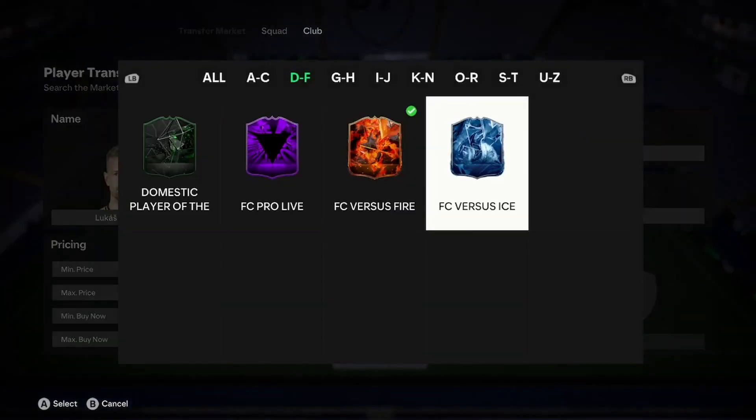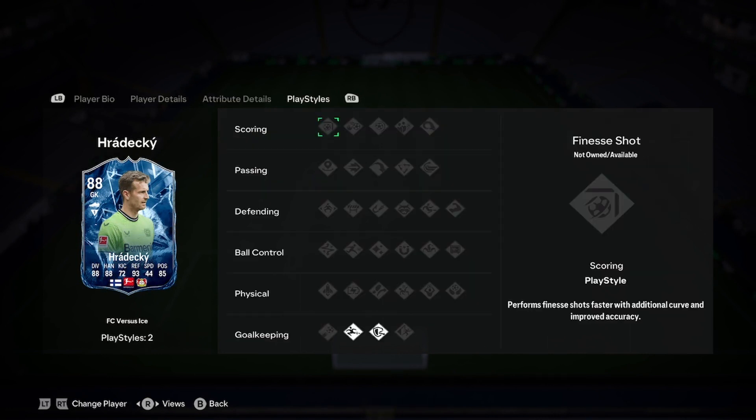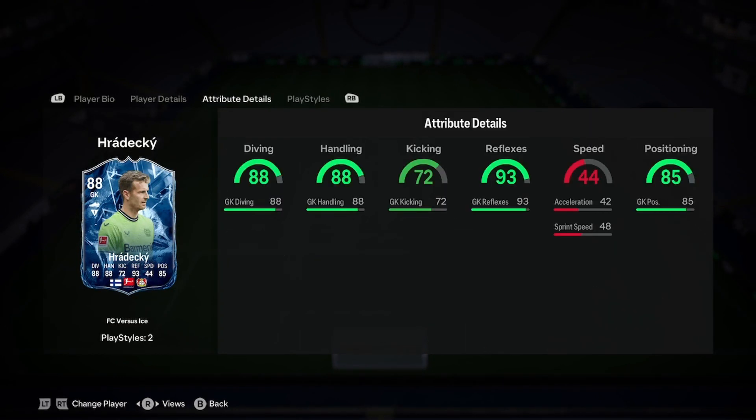I don't know too much about goalkeepers on this game. Let's have a look at his ice card and see if that's any better. He's the same height, obviously. The first two pages don't apply too much. He has a little bit less diving, better handling, same kicking, better reflexes, worse positioning, and then the same two play styles.